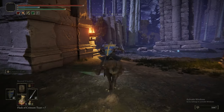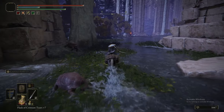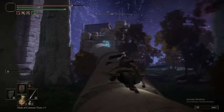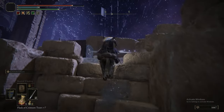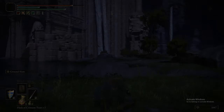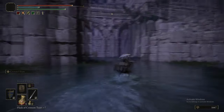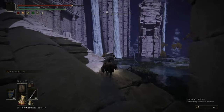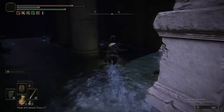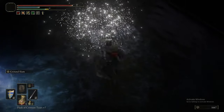Now we're going to use the sending gate — it sends you to an inaccessible part of the area we were just at. It's like the upper portion of Siofra River — the middle layer between Nokron above you and Siofra below you. On Torrent, we're heading west into this building. We're just here for the Scarab and the item in the corner, which is the Great Oracle Bubble sorcery that you get from this.